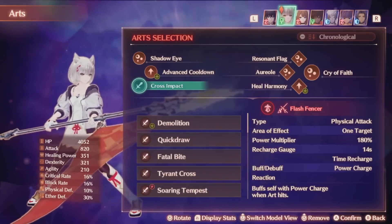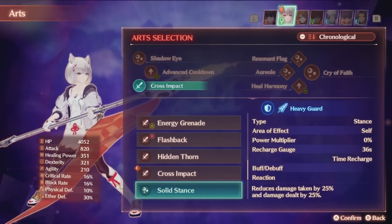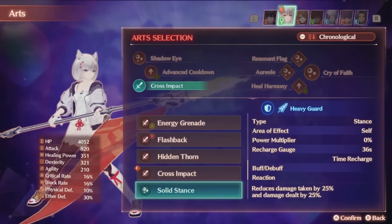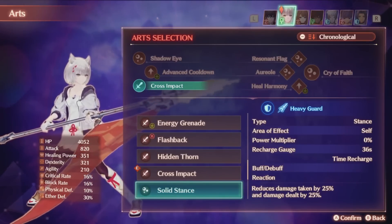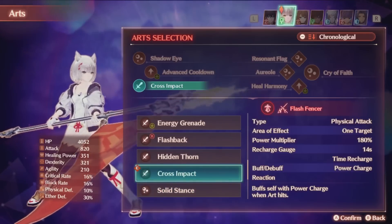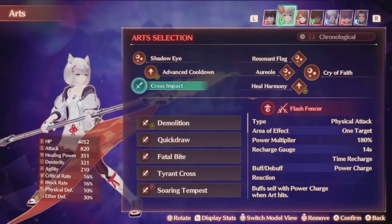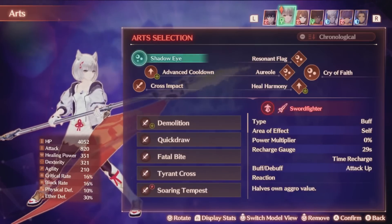The only exception is if you use your chain attack finisher, which you hopefully should not be doing in most situations. This is such an insanely broken combination. If there is anything else you might want to run in this art slot, it would be Solid Stance, since you can just randomly pull Power Charge from Aureole or Cry of Faith and then have it the rest of the battle since you have no damage arts. The 25% damage reduction can be nice, but Cross Impact has a far shorter cooldown and thus synergizes with Fusion Arts and cooldown spamming for more buffs a lot better. I think this is easily the best possible setup to run for the class, because it allows you to maximize your efficiency as the ultimate support.